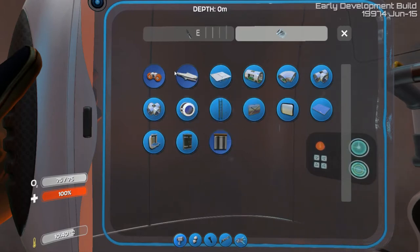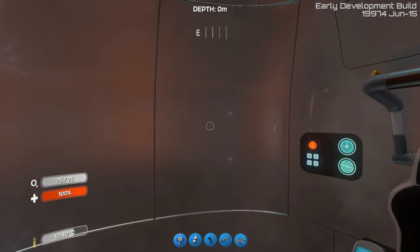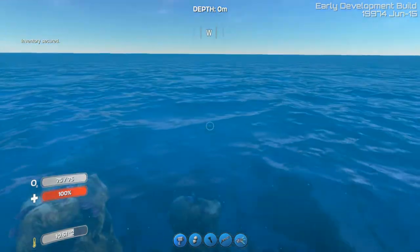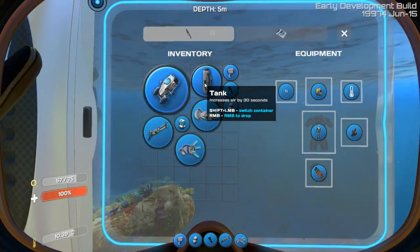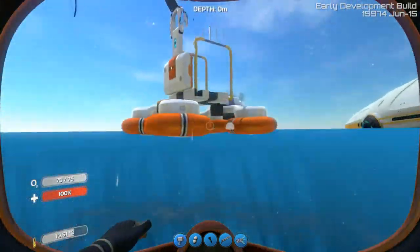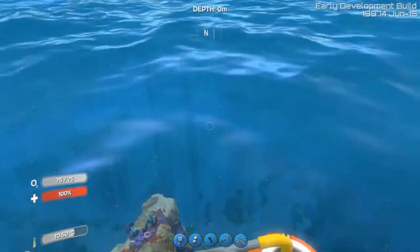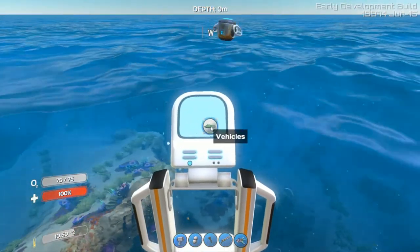Oh wow, look at all these different pieces I can build. So I need to build the Cyclops really, I think. If I can remember what the command was - was it just 'cyclops'? There we go! It's floating - yay! So derpy because it's like a little floaty thing.